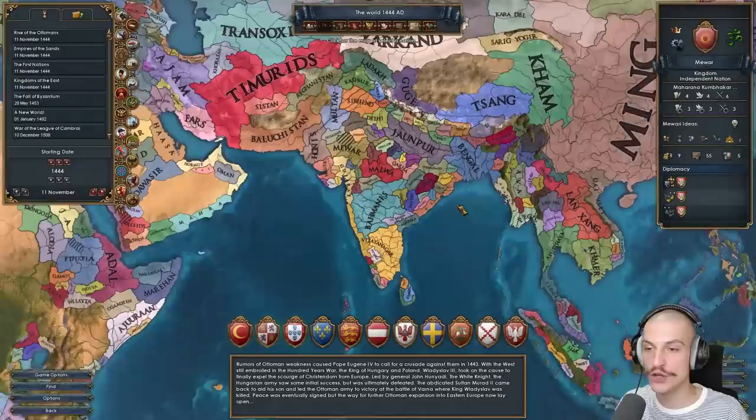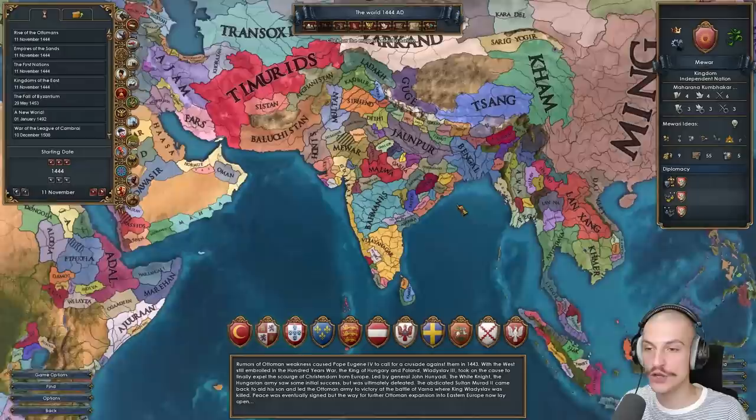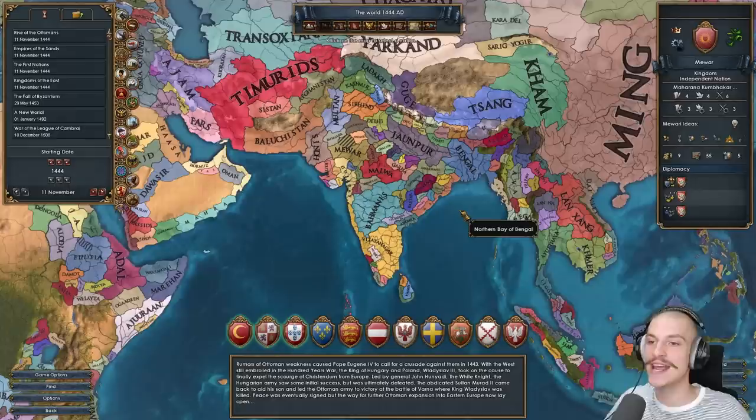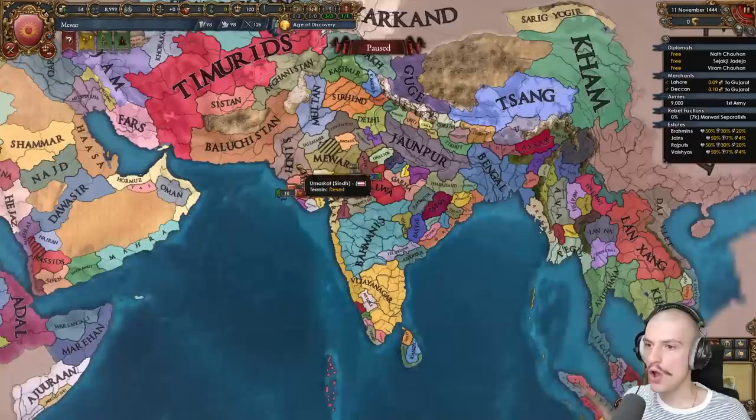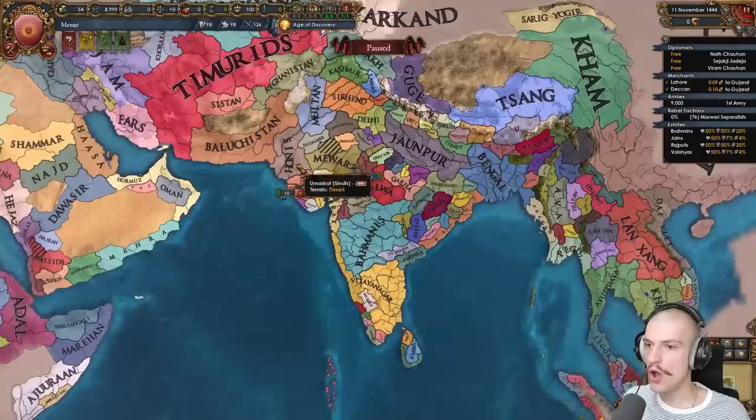For today's challenge we need to form nine nations total. Five nations formed is bronze tier, seven nations formed is silver tier, and nine nations — all the way to Hindustan — is gold tier. We need to form at least five for this to be a success. I've never formed this many nations, and I'm anticipating a lot of pain. Let's jump in as Mewar and try to form nine nations.